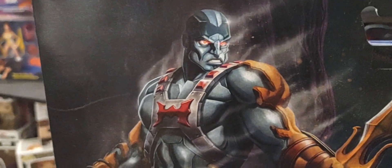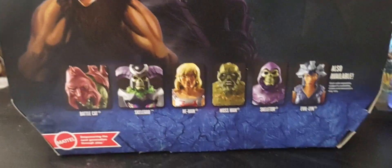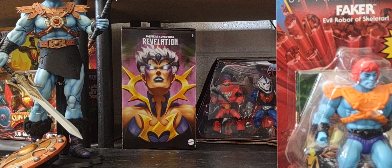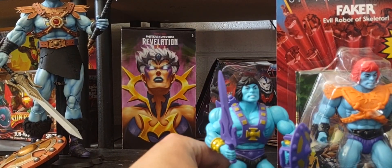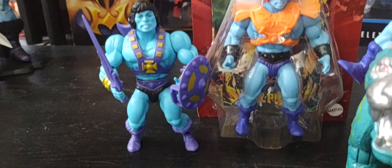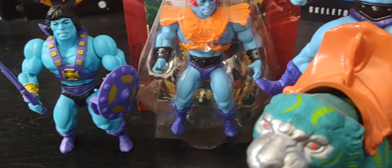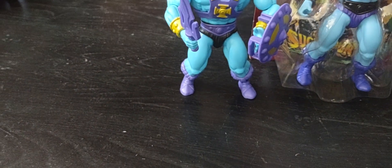We'll do a much deeper dive on this Faker when we cover Masters of the Universe Revelations — Masterverse — and all the figures in wave one. Standing him next to the He-Skeletor again, you can see the skin tones are quite different: the Faker has a much lighter tone while this one has a much darker blue.